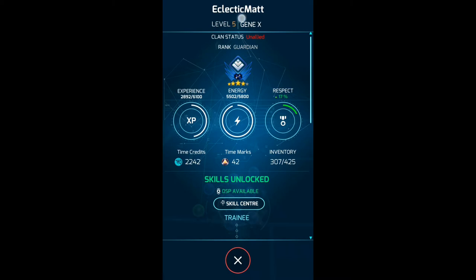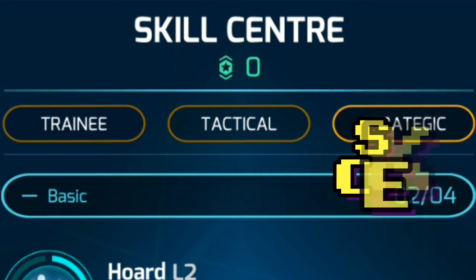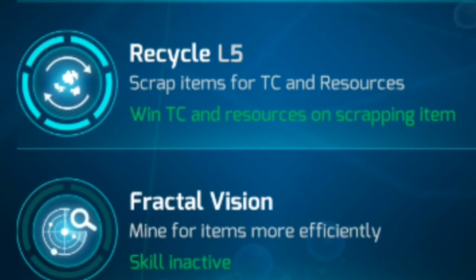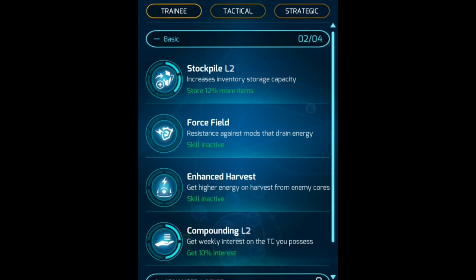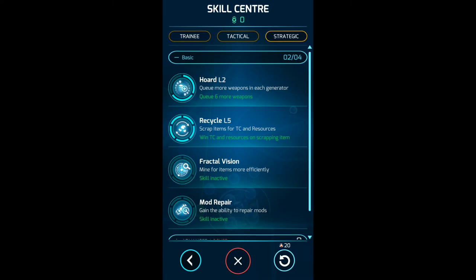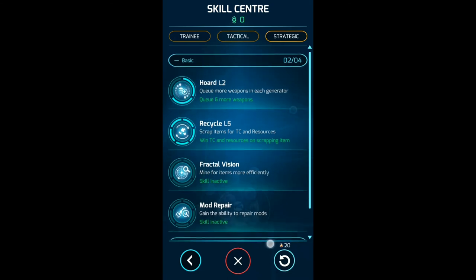That brings me neatly on to important point number two: spend your skill points in the skill centre. I'd recommend putting a couple into the recycling skill, as this increases the time credits you gain through scrapping those generated weapons. You can also increase the number of items you can generate at one time and the speed that you can fire weapons. My only advice would be to check how many skill points each skill costs, as they do vary, and to remember that you can reset your skill points once for free and then for a cost in time marks in the bottom right-hand corner.